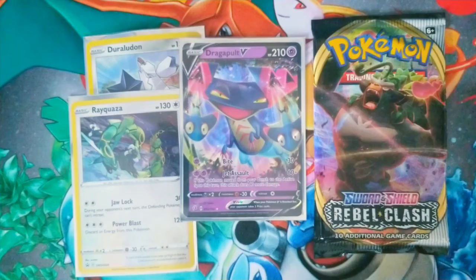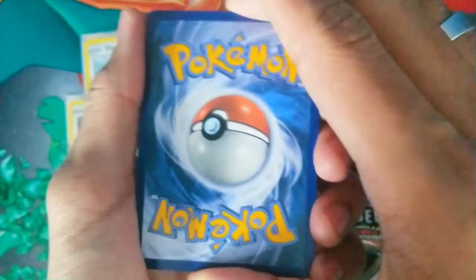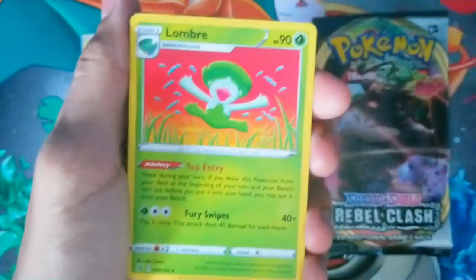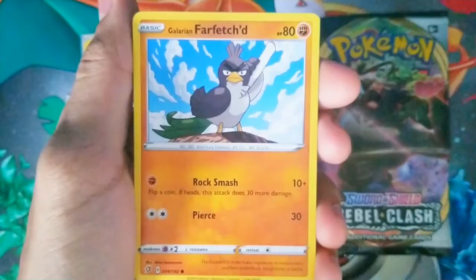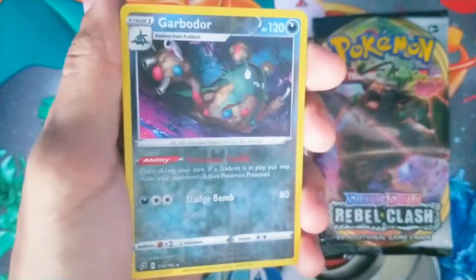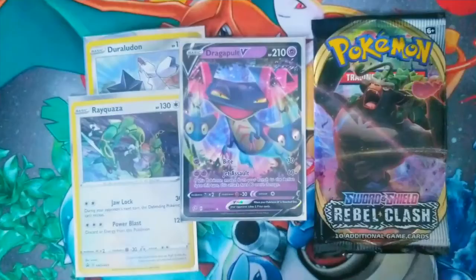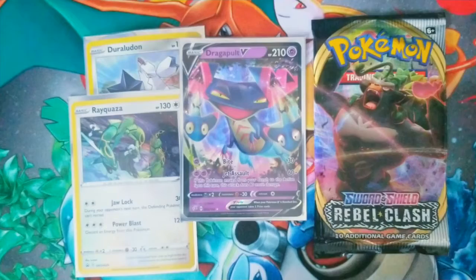Got Cinderace coming up next. Let's see if it can do better. We're missing some holos, so as long as we can keep the binder getting fuller. Code card for you guys. Sticking with water. Fire energy, Lombre, Galarian Moltres, Durant, Galarian Farfetch'd, Squawkabilly, Galarian Mr. Mime, Caterpie, Barboach, Garbodor reverse holo, and our last card is a regular rare Diggersby — which I don't think we have. We got a Rillaboom coming up next — we all know Rillaboom always gives us the best cards.